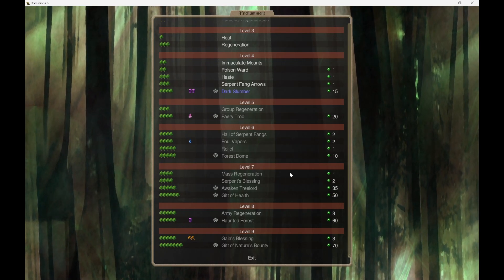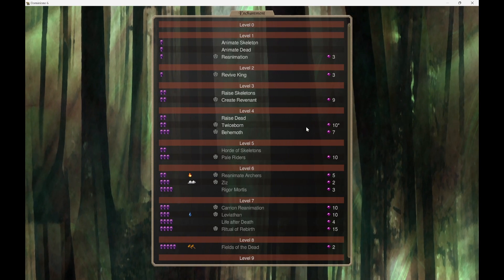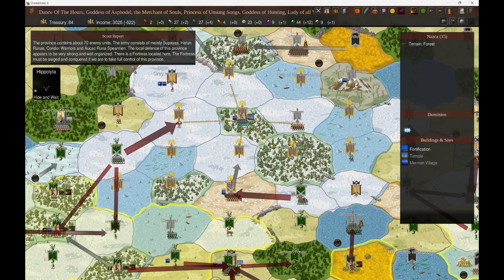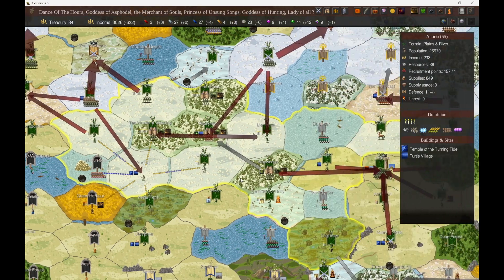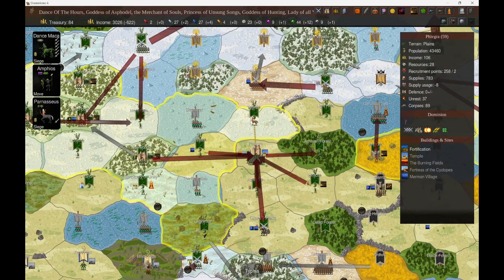In addition to that we're going to go up Enchantment level 6 and that'll bring a whole bunch of stuff: Relief, Foul Vapors, Horde of Skeletons, and Rigor Mortis if we wanted that. So all sorts of fun things in Enchantment. That's the plan there — the big ol' betrayal.